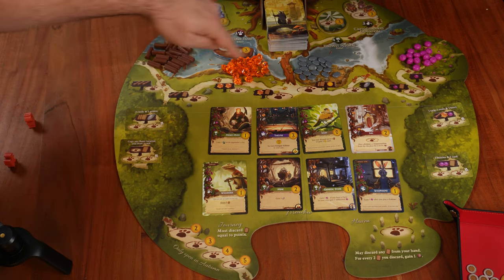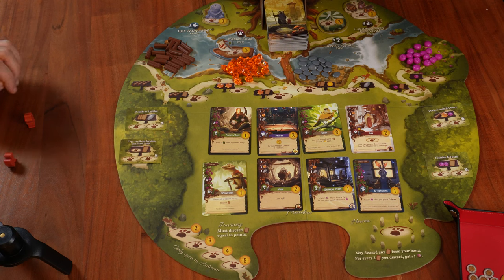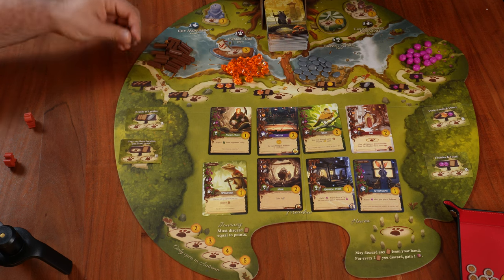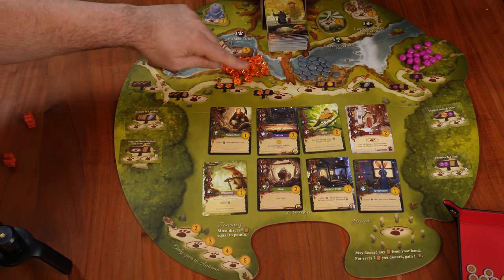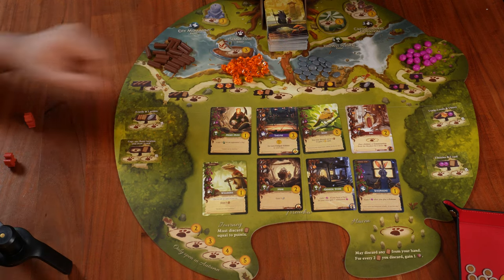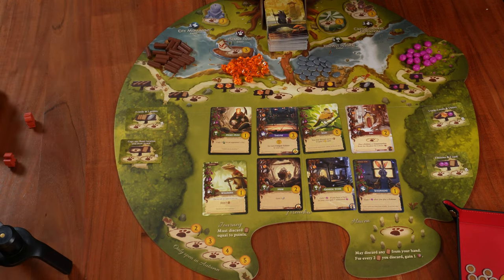All the basic locations are spread across the river. I don't want to take too much time explaining each one, but I do think it's important to explain the iconography. When we see the twig symbol, we take a twig. This card symbol means draw a card from the main deck. This symbol means take a resin. This symbol means take one point token. This symbol means take one pebble. And this, of course, means take one berry.